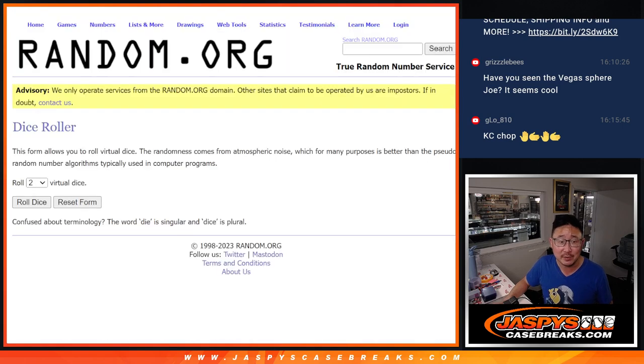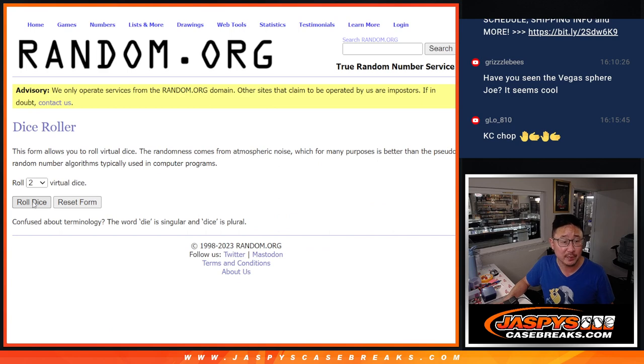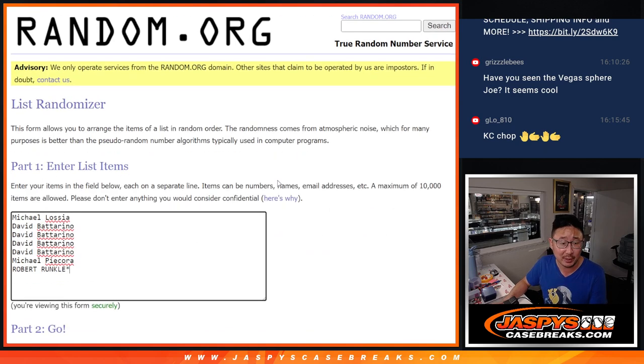We'll randomize those seven names with a different dice roll. Our first dice roll — the second dice roll will be for the numbers. But with this, top three after six — a two and a four. Good luck.